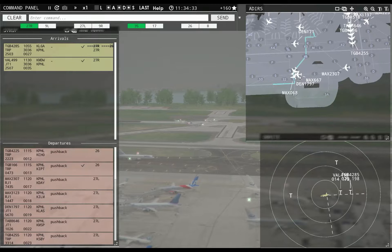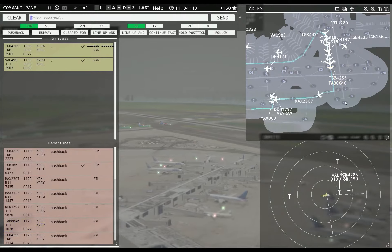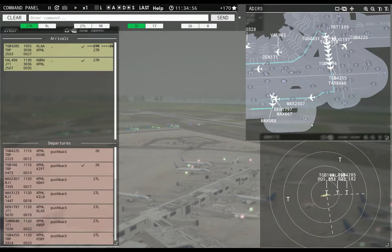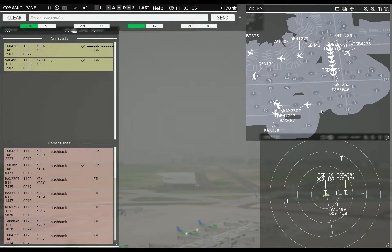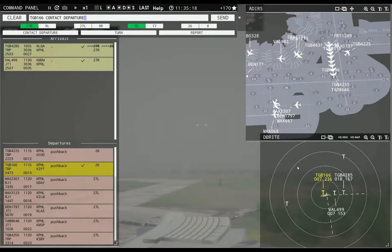Globe 8646, continue taxi. I don't know if I want to get you across — I don't trust that anymore. Globe 4285, exit at taxiway Lima. Tonnale 1273, Denali 1273, pushback approved, expect runway 27L. Value 983, pushback approved, expect runway 27L. Leslie 0328, runway 27L, taxi via Kilo Yankee Sierra.